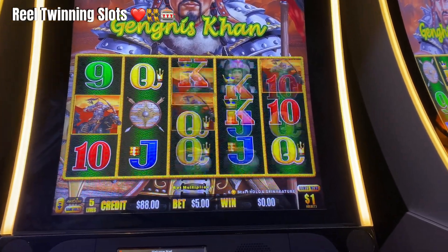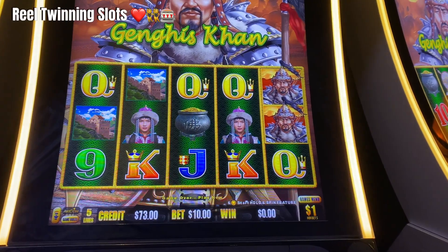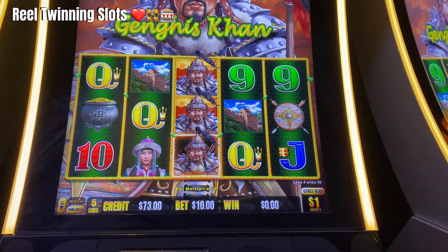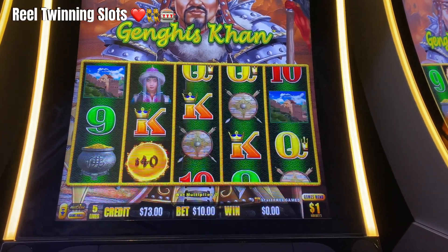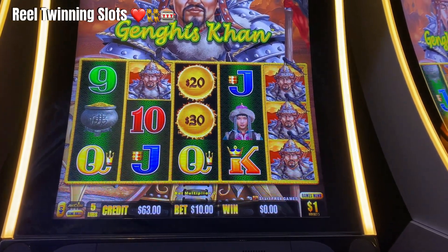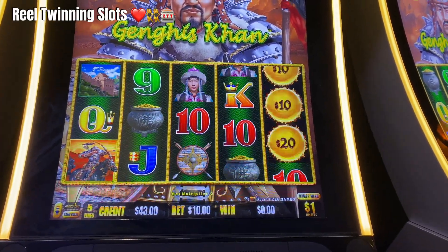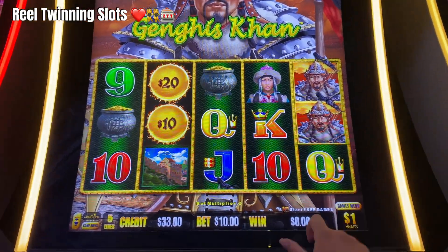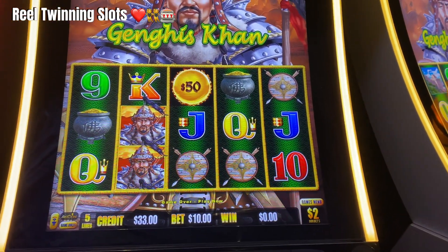Alright, let's see if we can catch another feature. This game seems to be a little bit excited. I'm going to actually increase our bet to $10 and see if we can catch something. So far, $10 has been really silent. I'm going to change our denomination to $2 and we'll try a few $10 spends on this denomination as well.